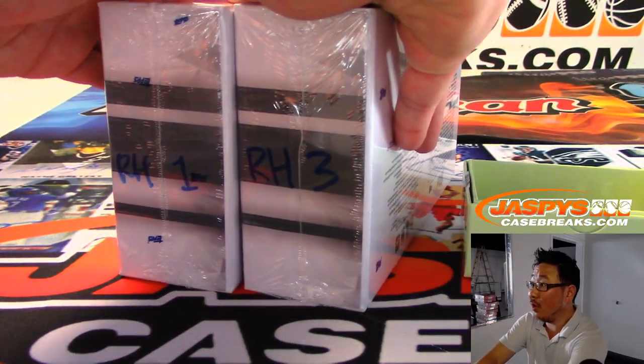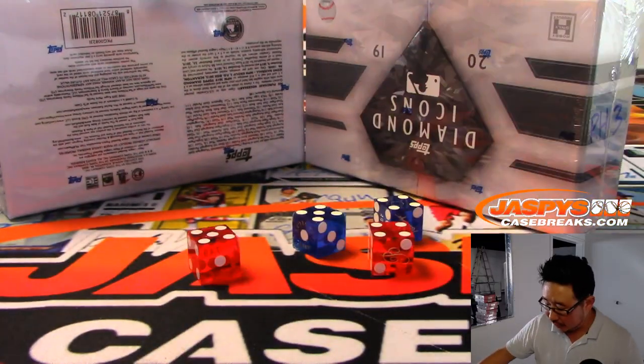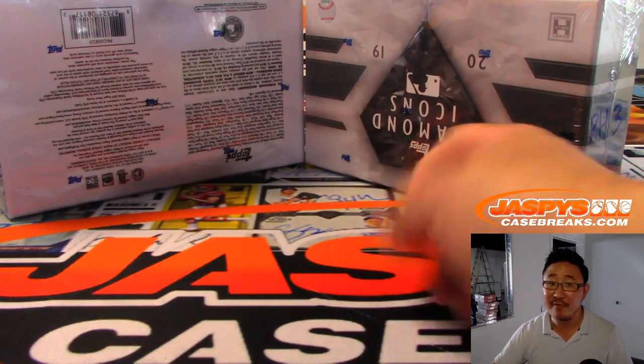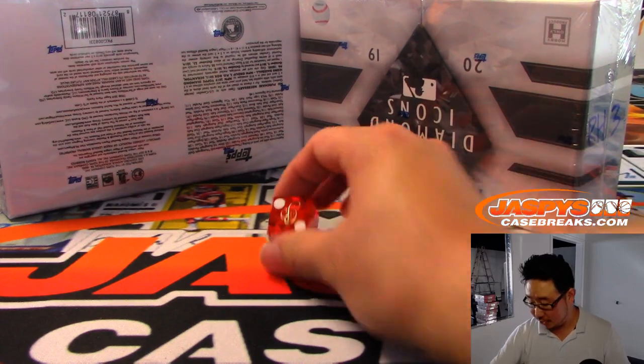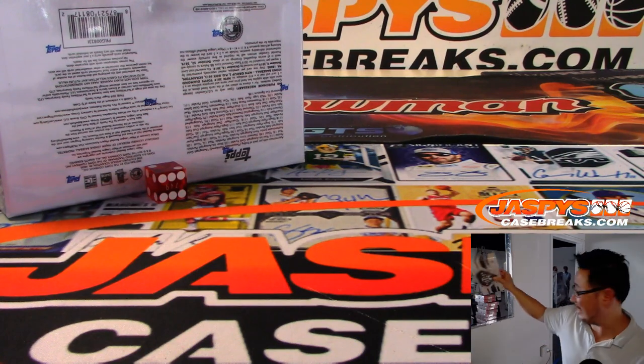I'm going to type in all of the hits right there for Random Hit Break Number 6. So there's Random Hit Number 1, Box 1, Box 3. We'll roll the die — 1, 2, 3 for the left side, 4, 5, 6 for the right side. So that's going to be 2, so we're going to do this left side right here. This we will save for next time.